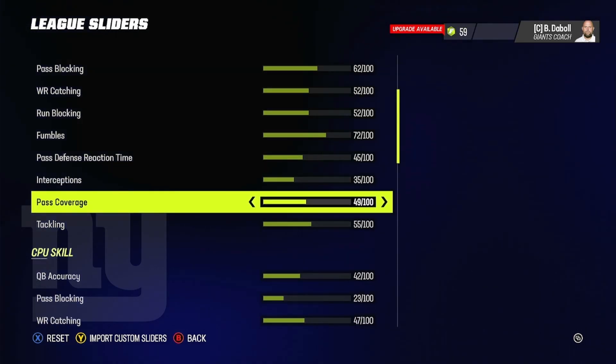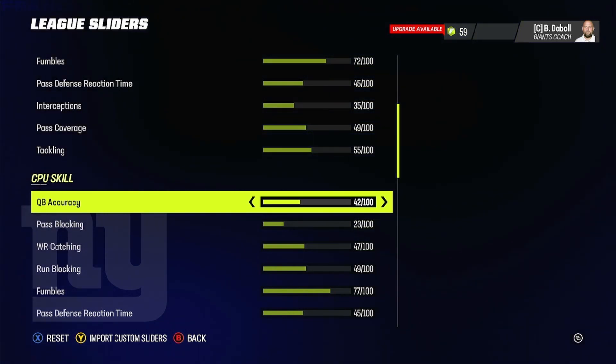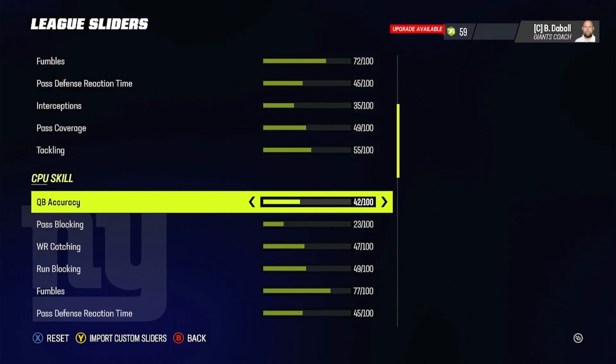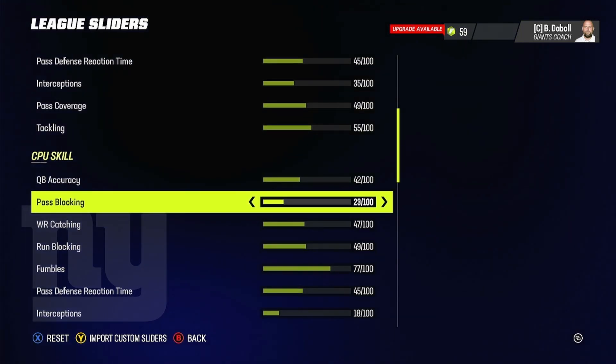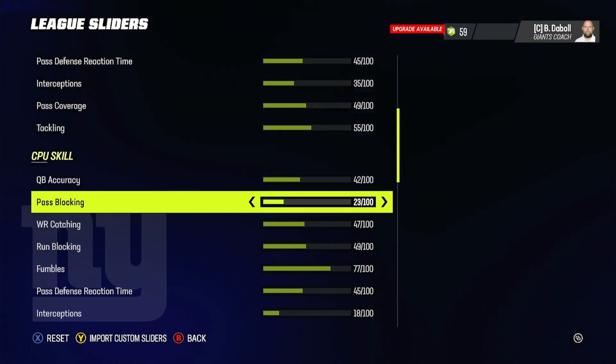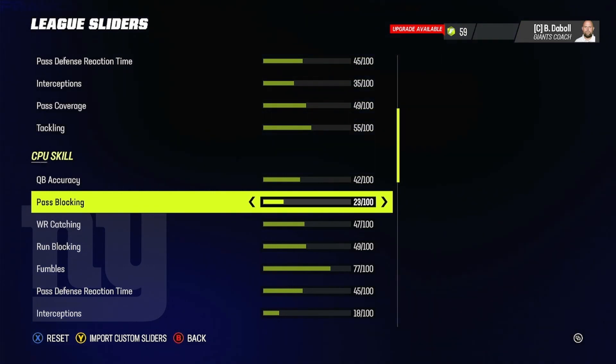Pass coverage is at 49. Tackling is at 55. Now for CPU skill — it seemed pretty good with the old sliders but I made a couple of changes. CPU QB accuracy I boosted up to 42 because some quarterbacks were missing too much when they shouldn't have been. CPU pass blocking is at 23. It seems low, but the AI's pass blocking is just insane compared to user blocking, so 23 works really well and is pretty realistic. You could go up to 25, but I prefer 23.